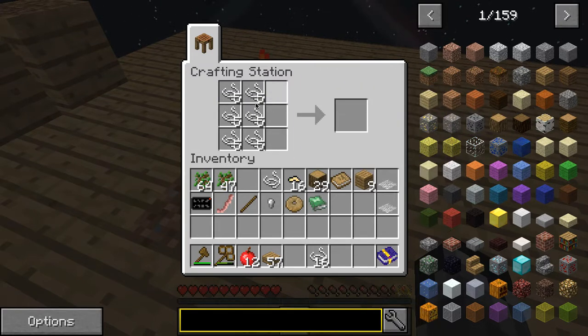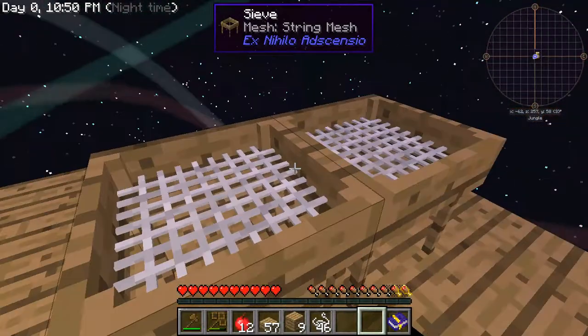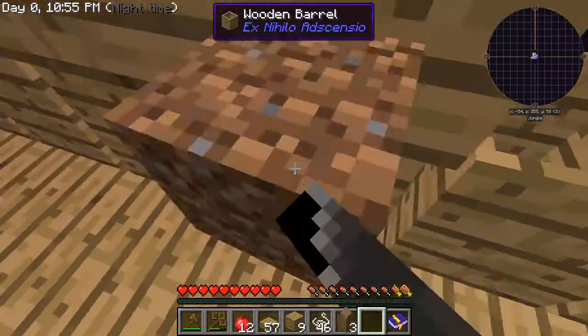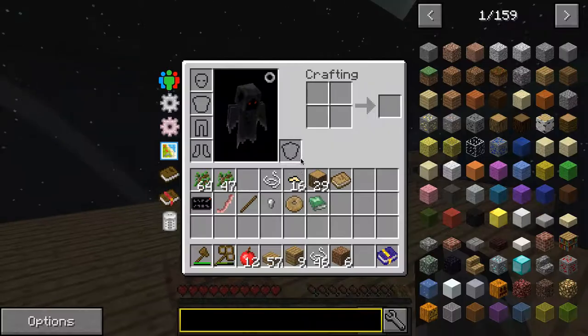It's a two-string mesh. Put that in there, put that in there. Let's grab this dirt. Craft a sieve with the string mesh - yes. Okay, I have not done that one yet, so let's make it.